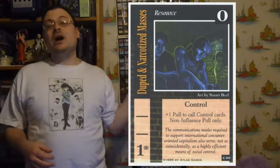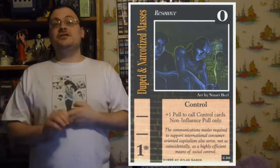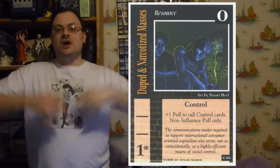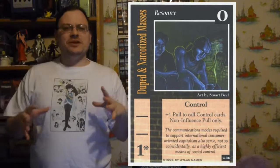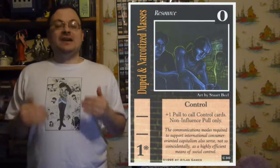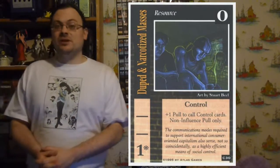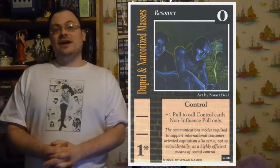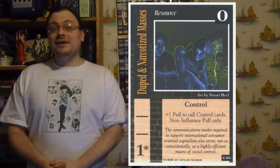Where you put the card that you called upon depends on its type. Characters are put in your conspiracy. Gear and conditions are attached to characters. Resources, environments, and secrets are placed somewhere in your play area on the tabletop, close by to your conspiracy but not part of it. It is good etiquette that if you play a character, to announce the name of the character, because this is a way of everyone else double-checking if you're having some kind of duplicate in play — they can let you know. So good etiquette to do that.